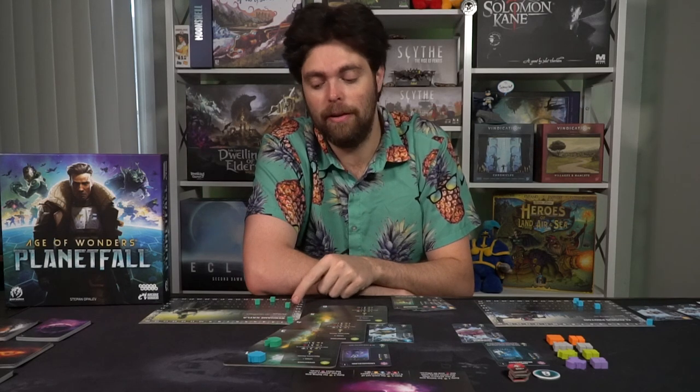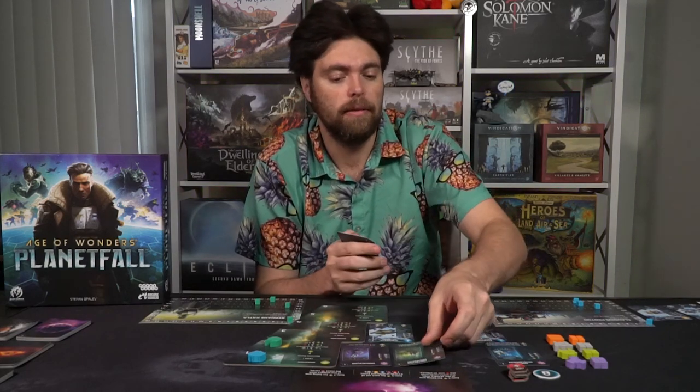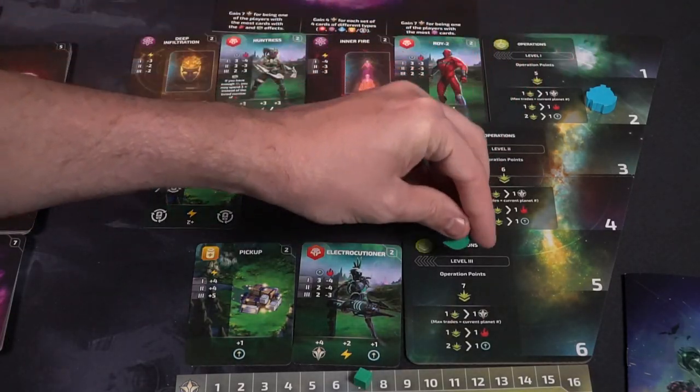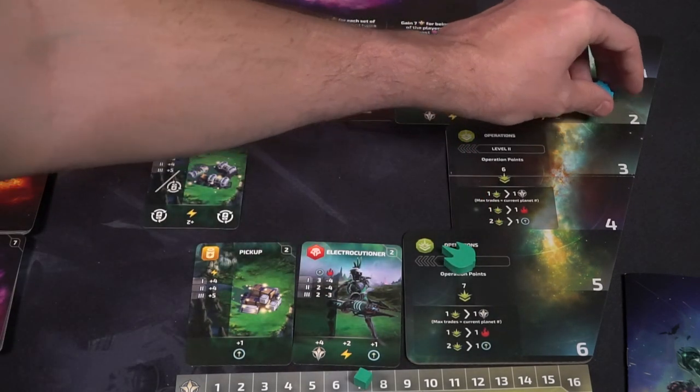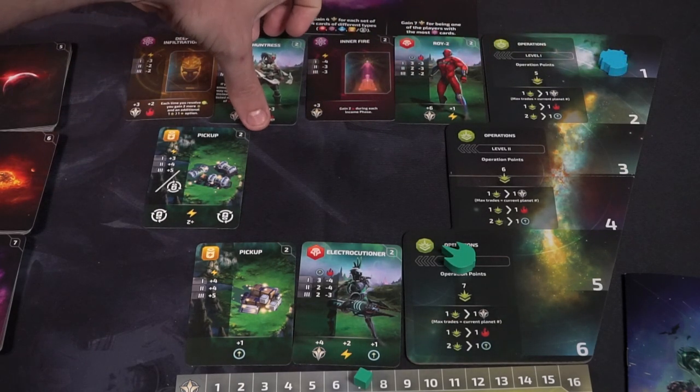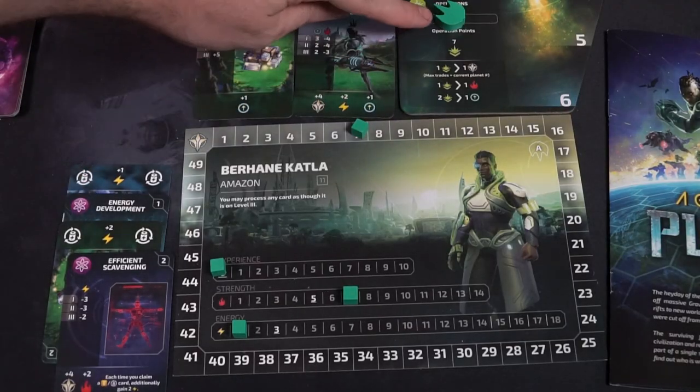Spending or gaining experience, energy, or strength uses the trackers on your board. You may never go into a space if you cannot afford it — you must pick a space you can actually take. If nothing else is available, you can at least take the operation slots. Operation slots give you operation points which you can convert into victory points, strength, and experience, at a cost of one-for-one or two-for-one. You get more based on the level you choose, but the farther down you go, the less likely you'll go first in the next exploration phase.